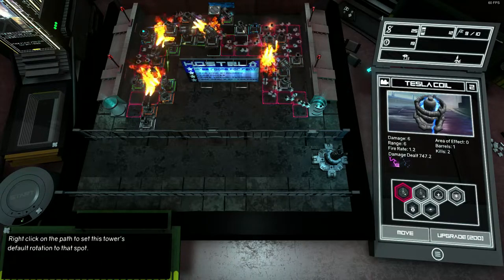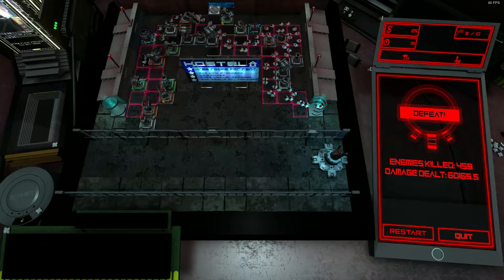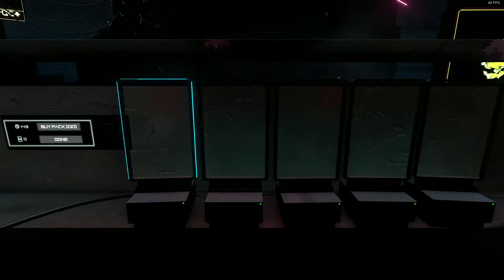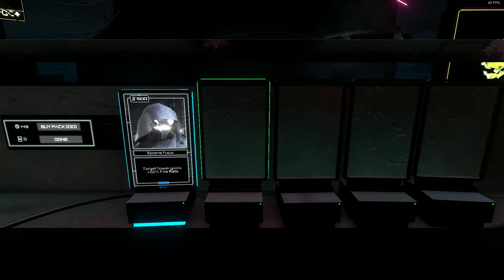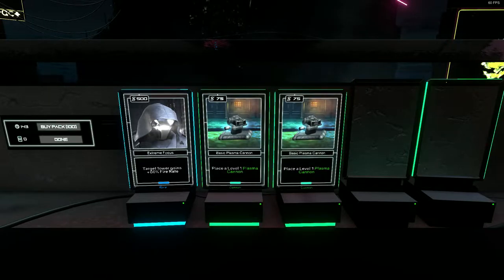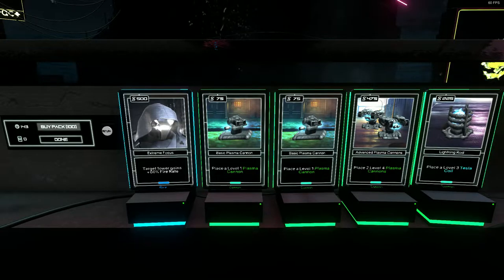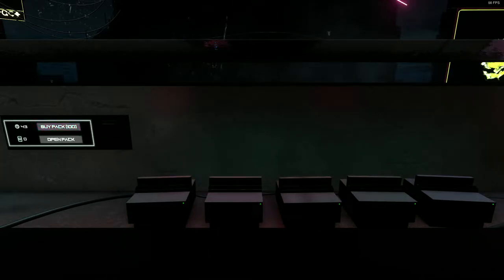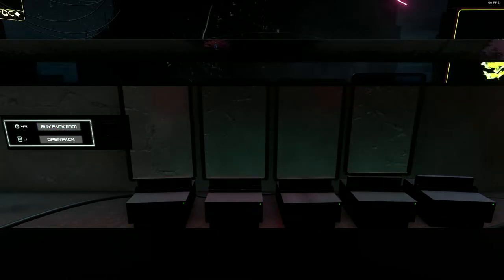There are times though where you don't get the cards that you want, and this is where your extra home base comes in down in the bottom right hand corner. This is a place where you can buy towers for cash too. It costs slightly more than what you would get from the actual cards, and it's an incentive to make sure that you choose the right cards at the right time. But if you want a specific tower you can buy it from your home base shop.